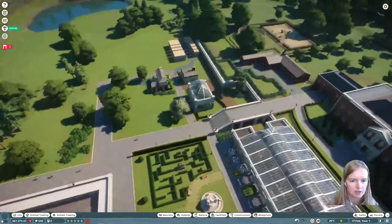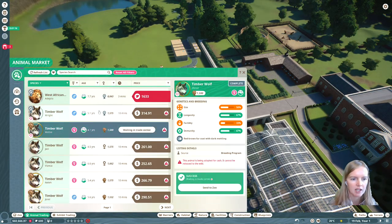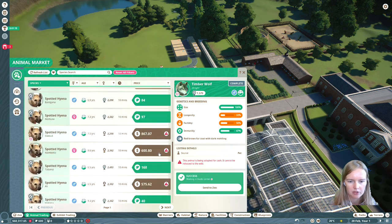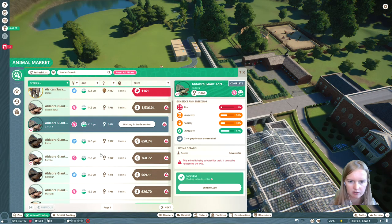Hire the staff you need - there's already some caretakers and a mechanic there, so just get a keeper, a security guard, and a vet.